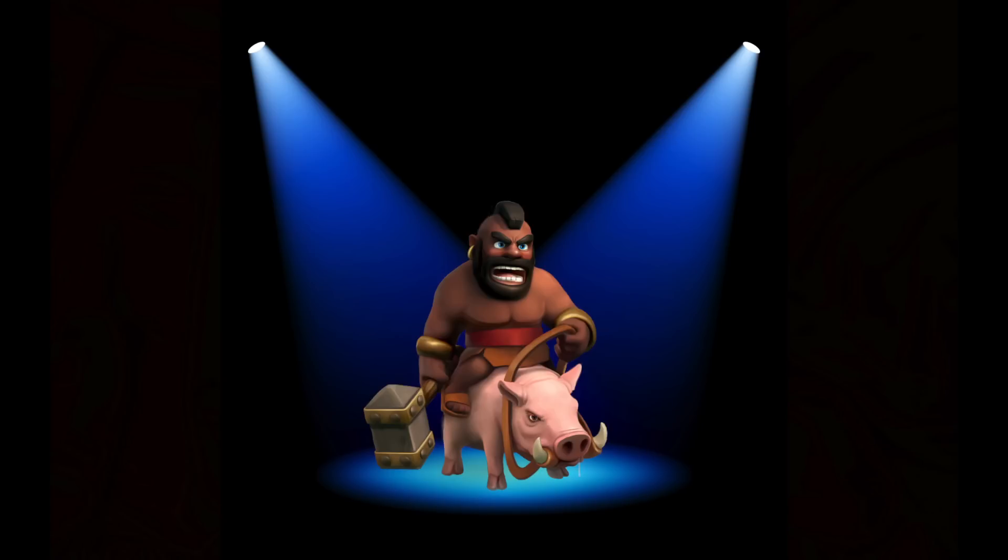For the last one — and this is only if you have Dark Elixir — it's of course the Hog Rider. They are so overpowered: they jump over walls, deal a lot of damage, their favorite target is defenses, and they aren't easy to take out. If you have a bunch of them, they're unstoppable. If you have Dark Elixir and a Dark Barracks level 2, you should definitely upgrade your Hog Riders.